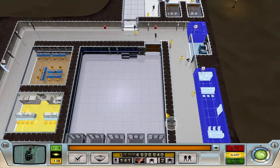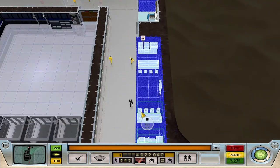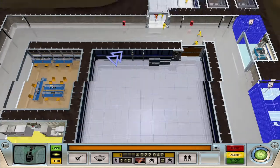Hello everyone, welcome back to Evil Genius. So, a bit of an update. What we're doing is we're putting a food court in here. We're going to get rid of that one so we can extend the archive room.